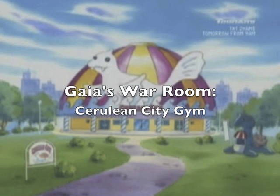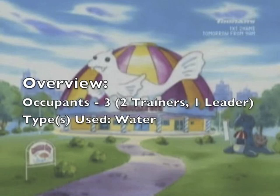Interrupting that for a second is the War Room again! Today's topic: Cerulean City Gym. We have one more trainer than last time, but still just one leader. And the type used is Water, so now we only have to deal with one type, which is really nice.